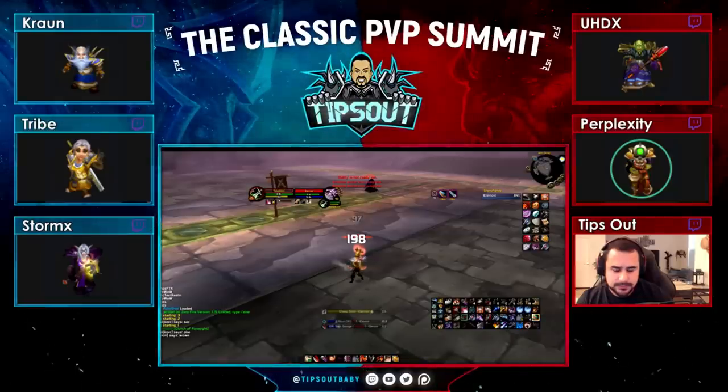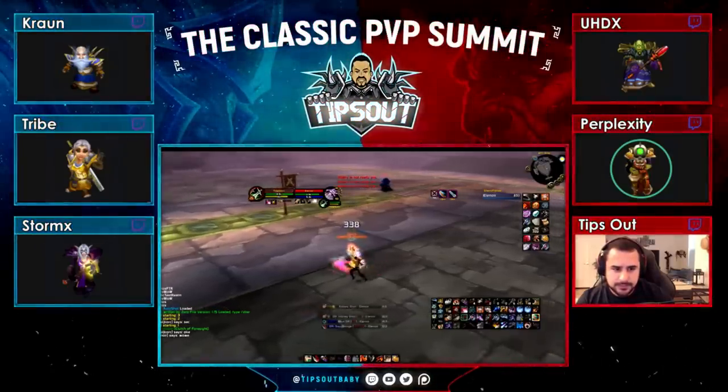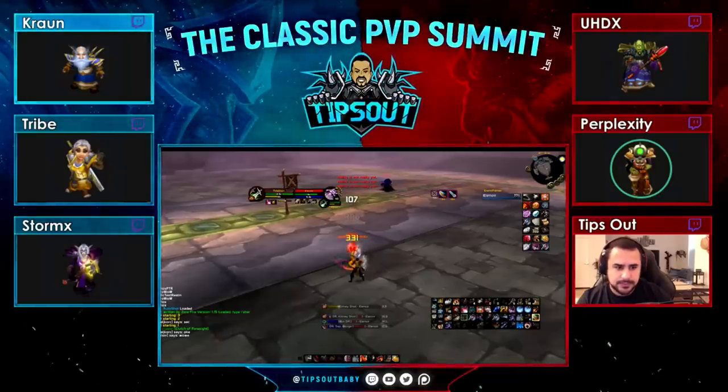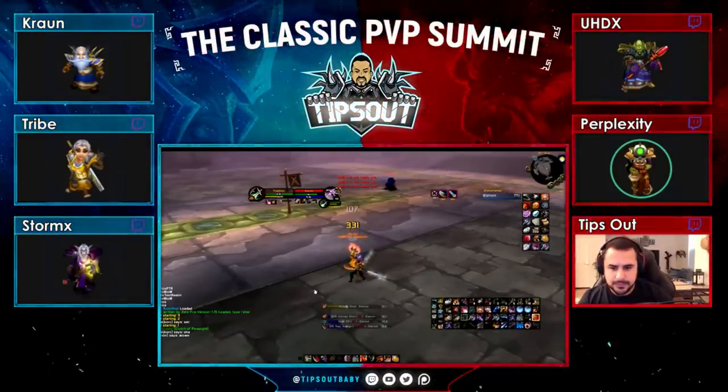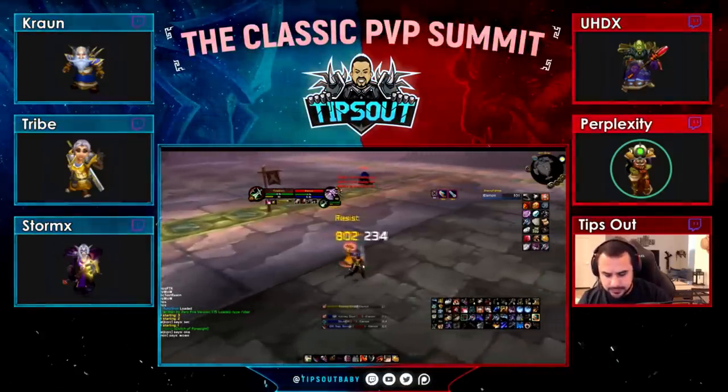Against a lower-geared Warlock, you're going to pretty much kill them if you dispel the Solink. But against a lock geared in AQ gear and Rank 13 gear like Goth has, you're going to need multiple rotations and multiple outplays to kill the guy. I'm hitting him hard here, but he's going to escape the Kidney Shot before I kill him.